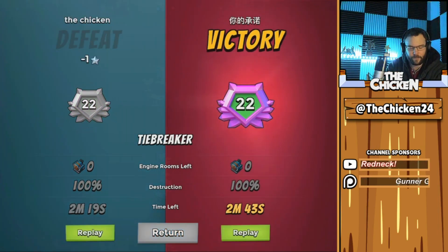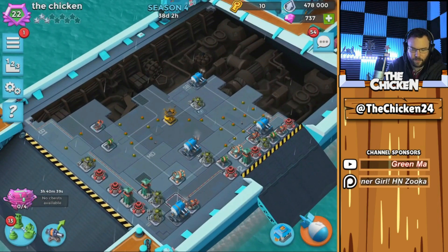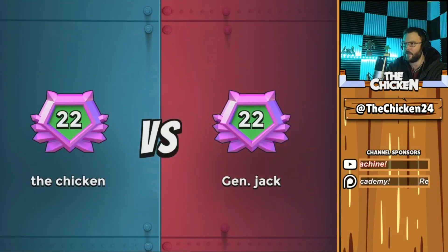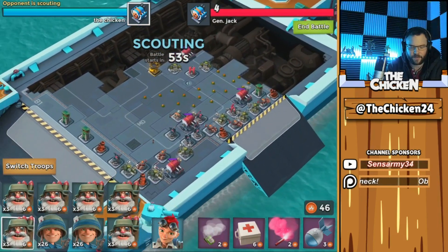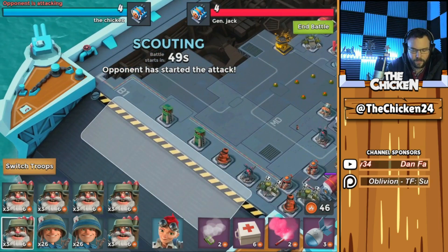We scouted it a lot longer than he did, so we didn't do as badly as I thought — it was still pretty bad though. Either way, we just gotta make sure that we don't drop down further than Diamond rank, because then we're not gonna be getting really good chests. So we don't want to mess around with that too much if we don't have to.